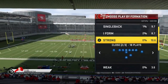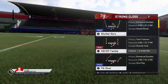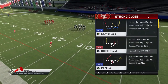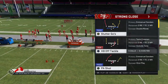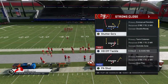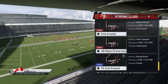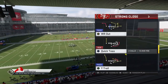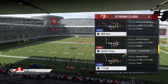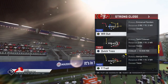The formation I'm going to focus on today is the Strong Close. If you've been playing Madden for a while, going back to Madden 16, you should be familiar with it — it's one of the most patched formations in Madden history, including the Half Back Off Tackle, the P.A. End Around, the Quick Toss, and the Y Receiver Out. All of these plays have been patched because they were complete cheat codes. But there are still a lot of really good plays in this formation, especially in the West Coast book.